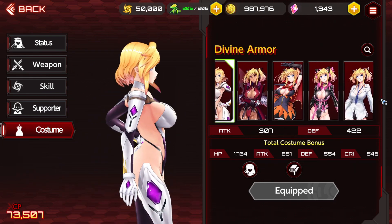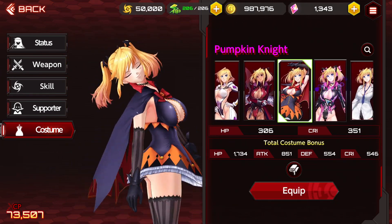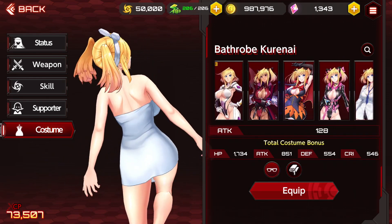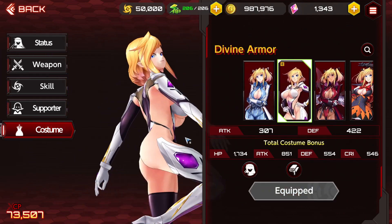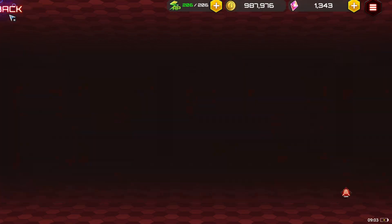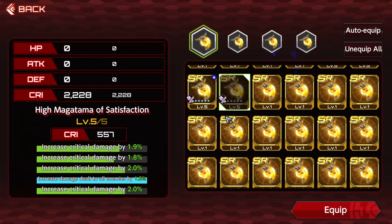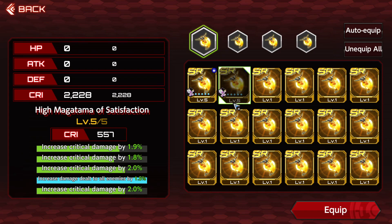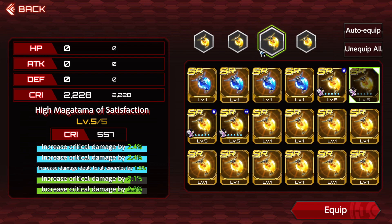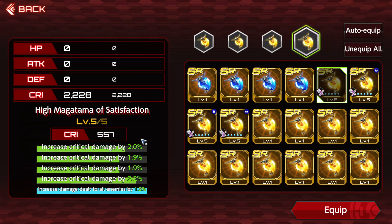For costumes I have every costume in the game except her new year's one — half vampire, halloween, black cat, dress shirt, and the court knight outfit which we'll run for the video. For magatamas, it's not the perfect build but it's a good build — running all crit damage and damage dealt rolls, basically everything crit damage.